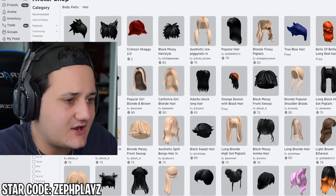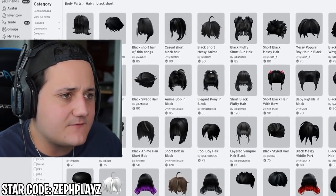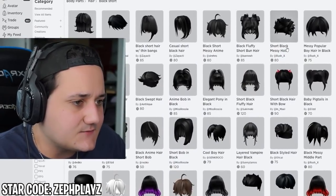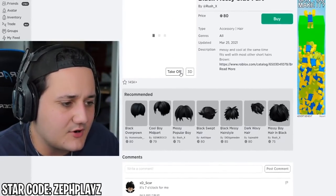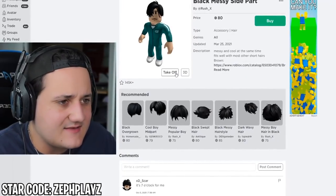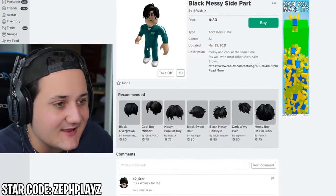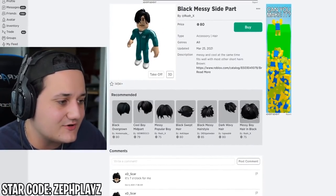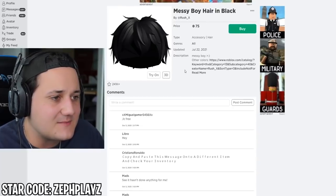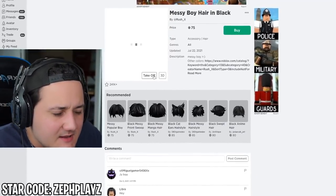Now we've got to find the hair. Going to body parts and hair, searching 'black short.' We need hair that goes over the forehead just a little bit. There is the black messy side part — let's try that on. That actually doesn't look bad! It's a little long, but if it were slightly shorter it would be perfect.